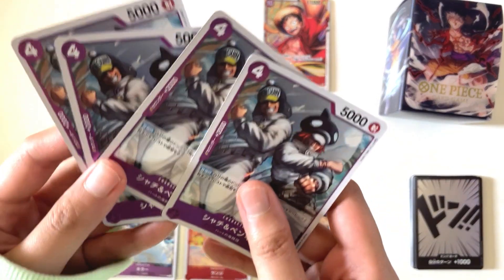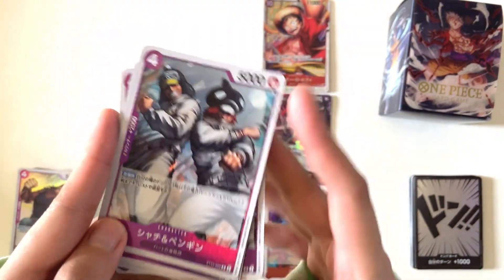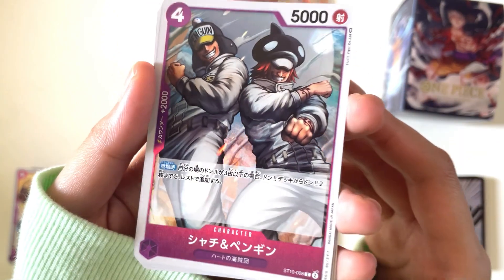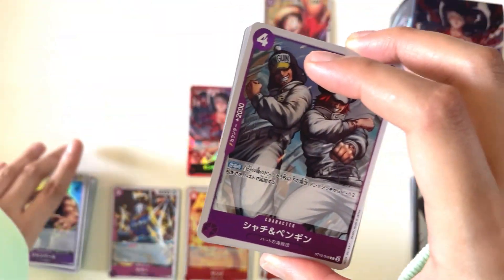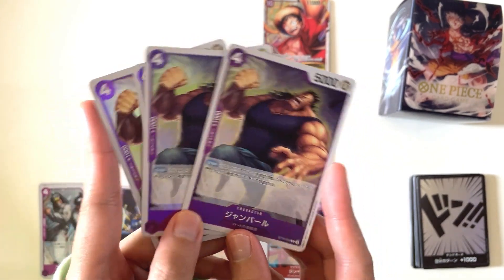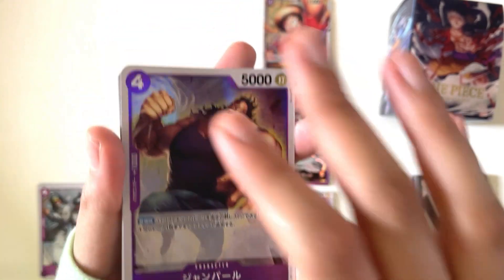Next, we have 4 copies of Penguin and Satchi. Four copies of Jean Bart — the foiling looks a bit more prominent here compared to the others.